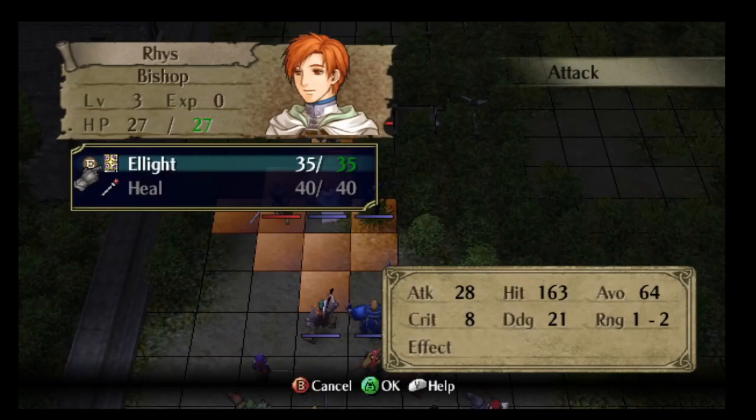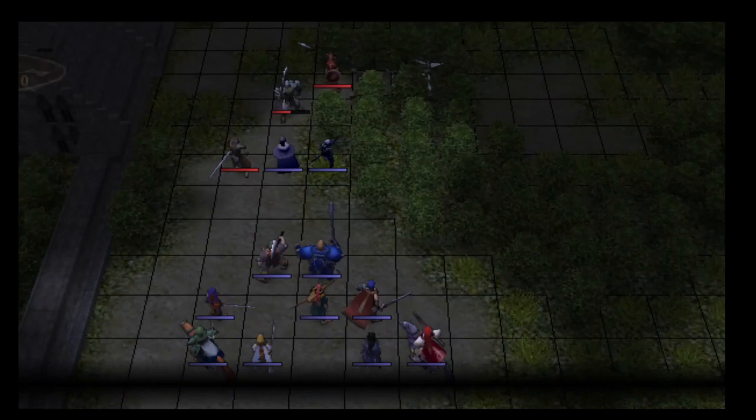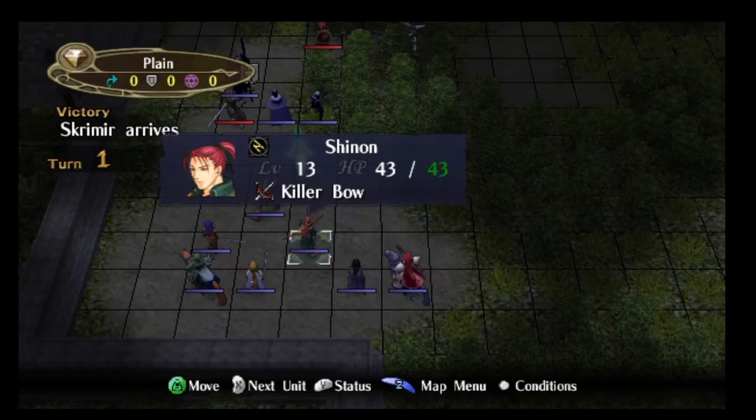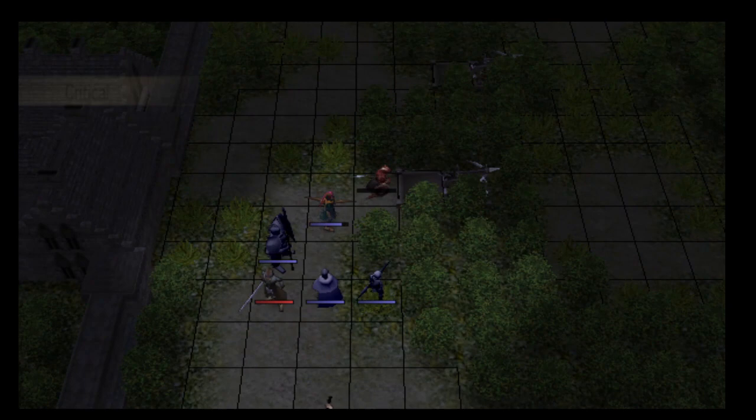This map is a seize map, but you have to rely on a green unit to seize — which is even worse than a yellow unit. Scrimir starts 35 tiles away from the seize point and has 9 movement, so you'd think he might be able to 4-turn this map.